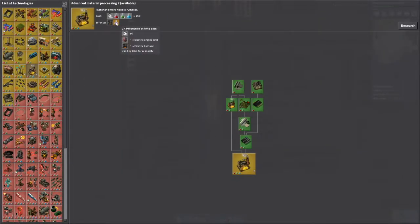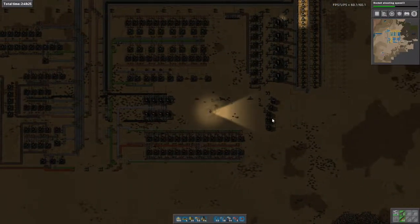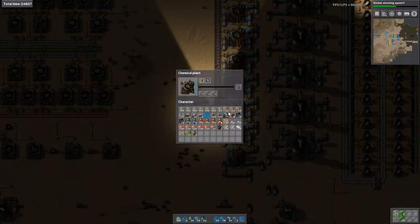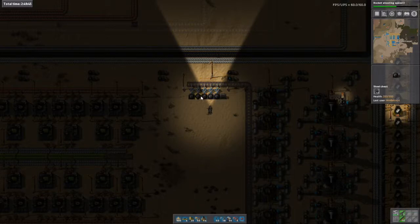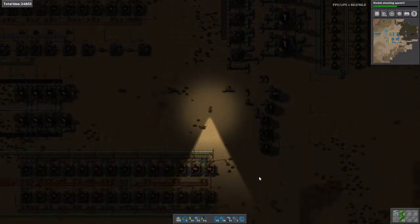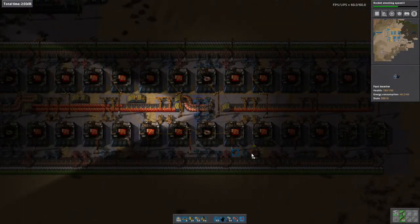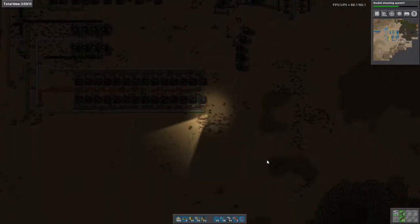So, production science — even though we can't make it yet — requires electric engine units and electric furnaces. Electric engine units, which reminds me to look at lubricant — it's full — and therefore heavy oil. Actually it's petrol we're backed up on. It's okay to be backed up on petrol, however it means we're not producing much of it. So that one's full, that one is full. We've got about 5,000 solid fuel so far — about halfway there. Some of these aren't working because they're facing the wrong way. So this is the electric engine units.